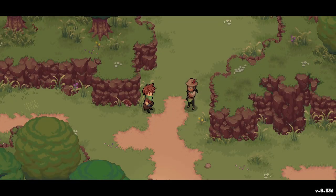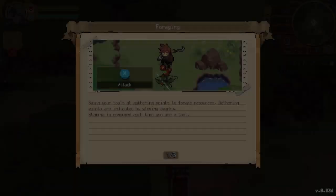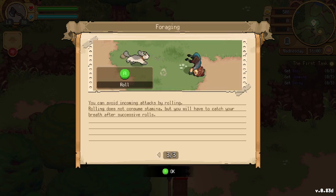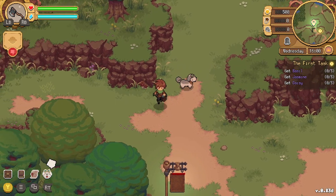Good luck out there, chemist! We receive foraging tools. Swing your tools at gathering points to forage resources — gathering points are indicated by glowing sparks. Stamina is consumed each time you use a tool. Make sure to use the correct tool — you can switch between sickle, hammer, and axe. You can avoid enemy attacks by rolling, which doesn't consume stamina, but you have to catch your breath after successive rolls.